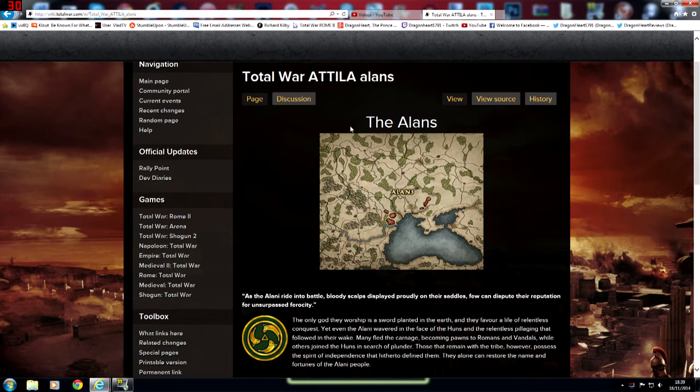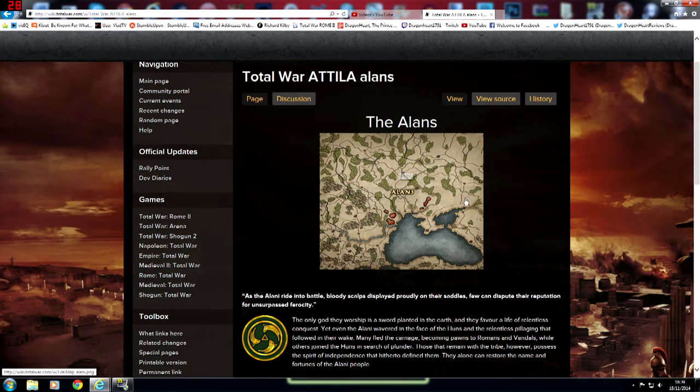So the Alans, as you can see on the map on the Total War forum, they are dispersed — lots of small little red dots all over the place. I'm assuming this might represent armies; maybe they don't have a region or they have small regions. But basically, they are a faction that starts off near the Black Sea.